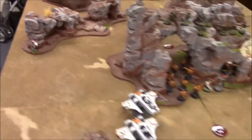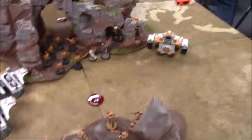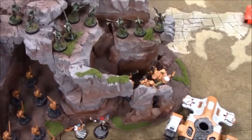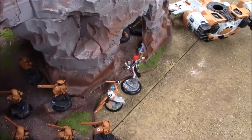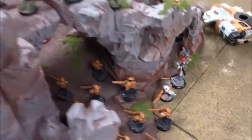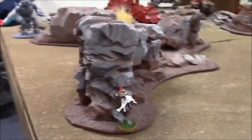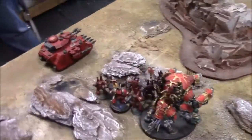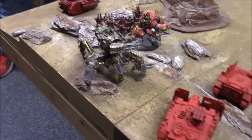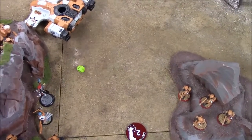Tau deployment is essentially straight back in the middle of the table, Kroot up on top of the archway, Fire Warriors down the center, Devilfish with Pathfinders to the right with Crisis suits, and the Piranha to the left. The Shadowseer has deployed next to the Hydra Fireblade. Deathjester has taken up a nice perch on top of the Spire, and the Solitaire is hidden down in the corner. Chaos have lined up: two squads of Berserkers deployed outside of Rhinos, two are in the Rhinos. Defiler, Vindicator, and Predator all in support. Let's see if Tau can steal the initiative — they don't.